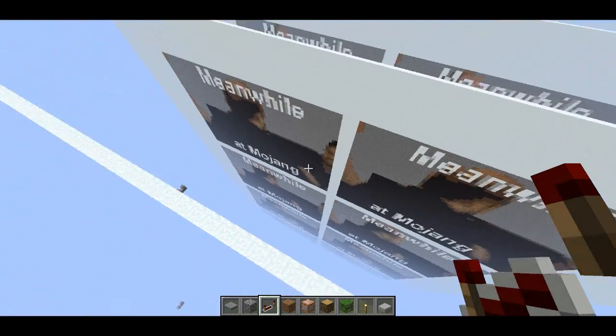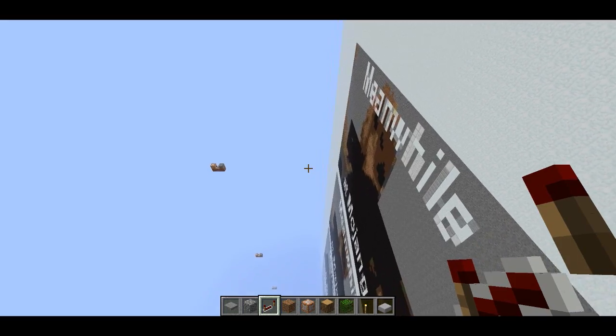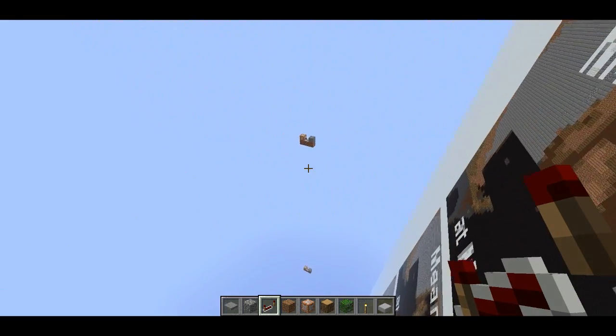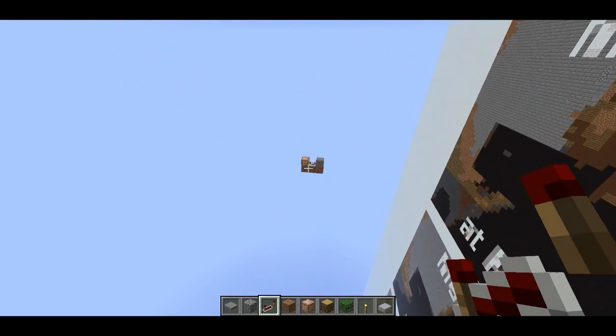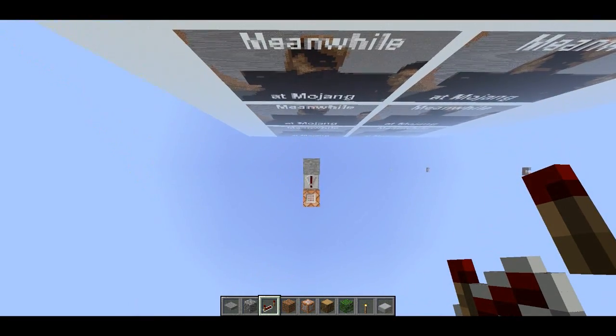Welcome back, Sethbling here. Today's creation is a flipbook of sorts. It uses command blocks from the Week 32 Snapshot to teleport the player around and sort of create an animation by doing that.